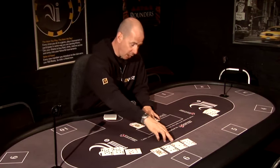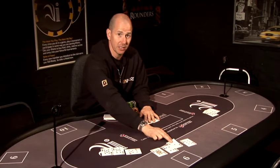Just so you know, an ace is worth either one or 11 in blackjack or pontoon. And that's how to deal blackjack.